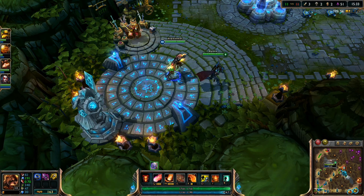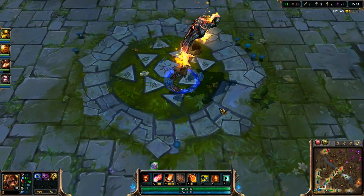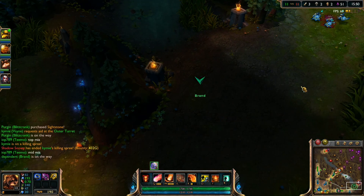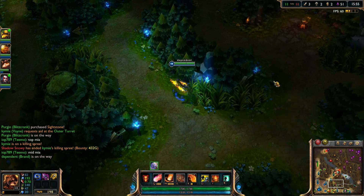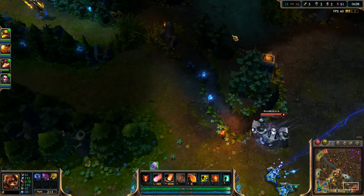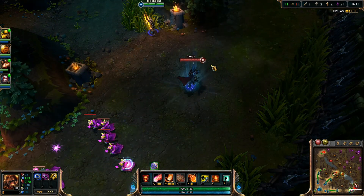Bottom lane is backing. It's a pretty tight game - 11 kills to 11 kills. But you'll see in a team fight my ultimate and my W do an extreme high amount of damage. Brand is a nuke.